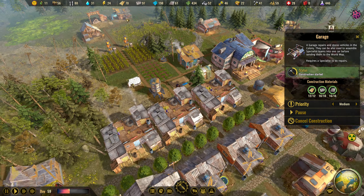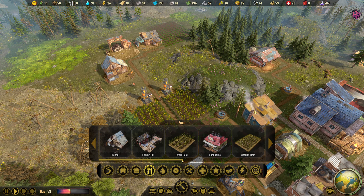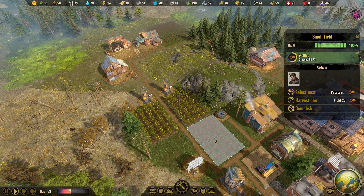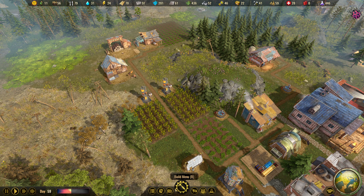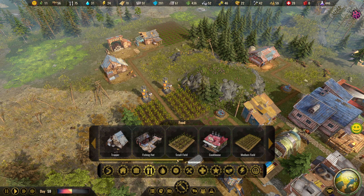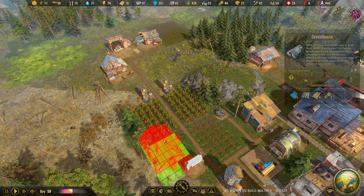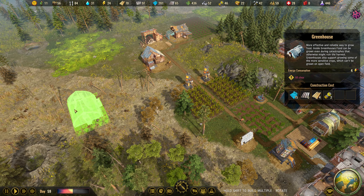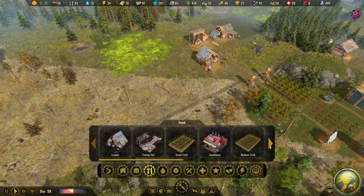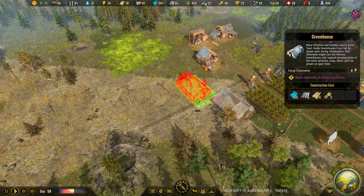We don't have that much food anymore, so let's look at some new options we've researched - the greenhouse, insect farm, mill, and bakery. With the mill we could use grain but we don't have any grain. The greenhouse is a more effective and reliable way to grow food inside - food can be grown even during catastrophes. We only need a bit of electricity and we can place it on dirt soil. Let's build two of them side by side.